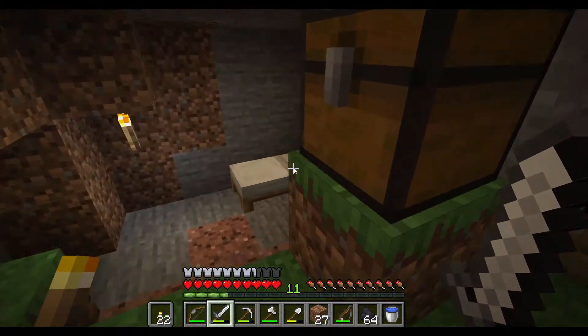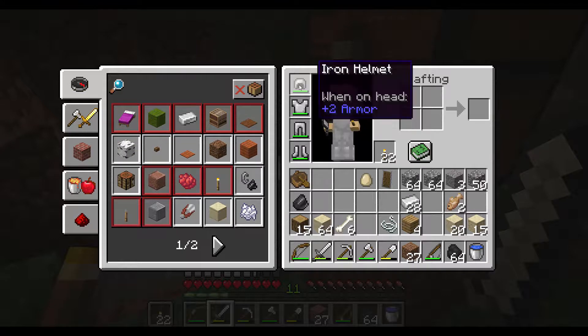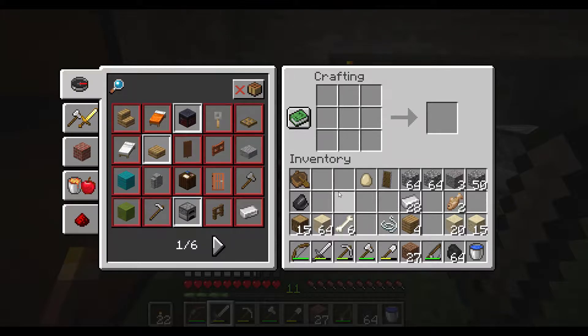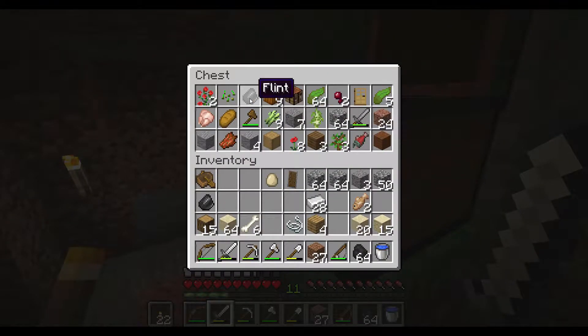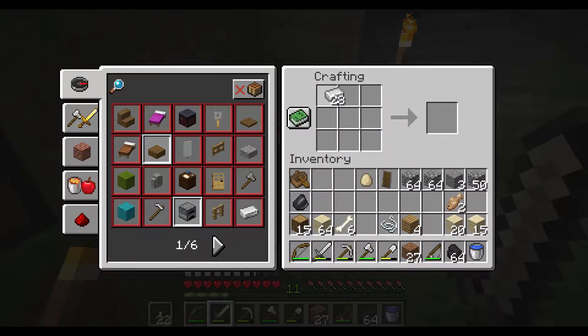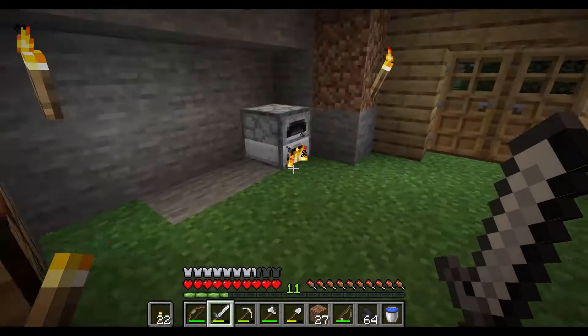I'm not 100% sure how this would work. It would be a lot easier if we had shulkers. So what I'm gonna end up doing is I'm gonna go ahead and grab all of the stuff that I can — so like this iron, for instance — and make this into iron blocks. Because if I have more than a stack of iron nuggets, it's worth it. But if you have less than a stack, then it's fine.